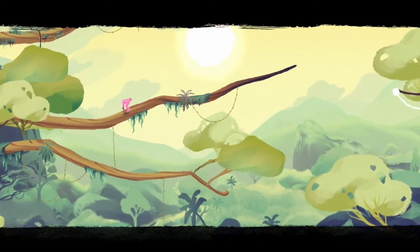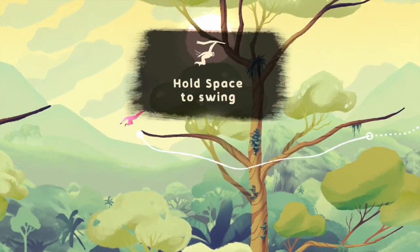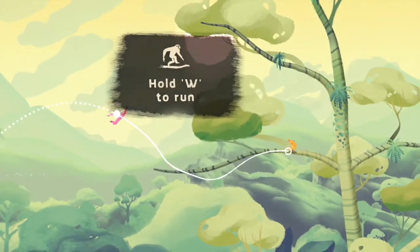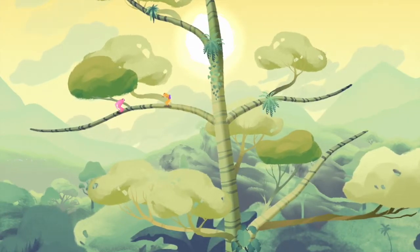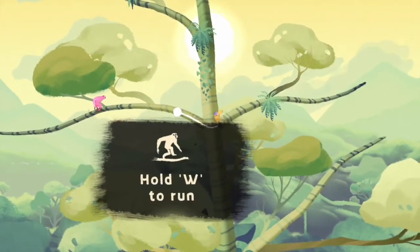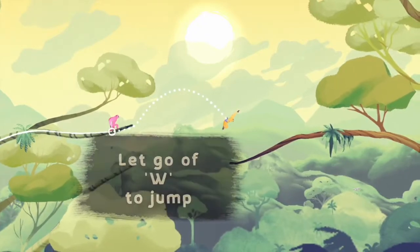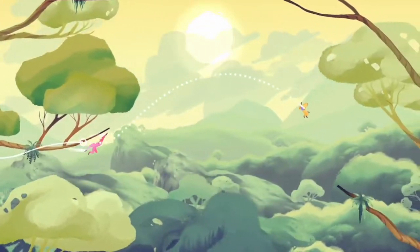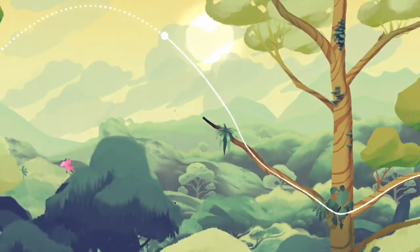I think he's lost them. Hold space to swing — so you've got to try and catch up with the others. Let go of space to jump. Hold W to run. You can't escape me! Hold W to run. We're following, swinging along the tree. So is he trying to lead us somewhere or is he just trying to run away from us? Oh no, you held too long — release before the end of the branch. You killed the pink gibbon. Let's try again.